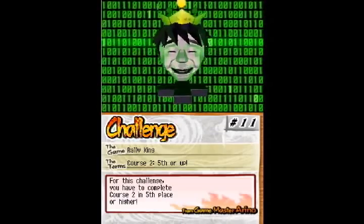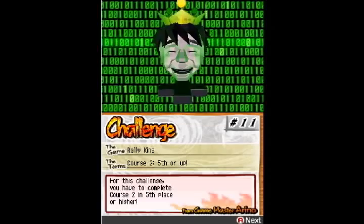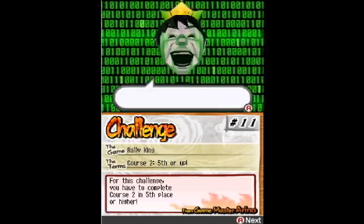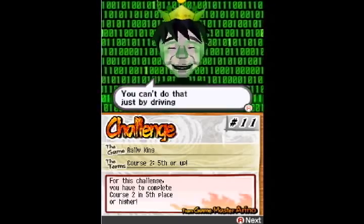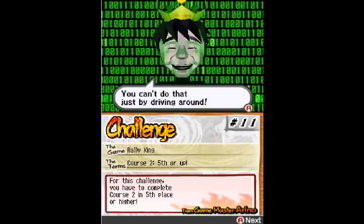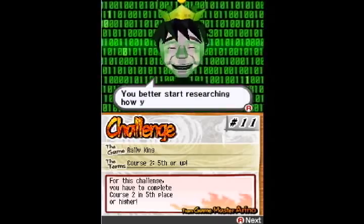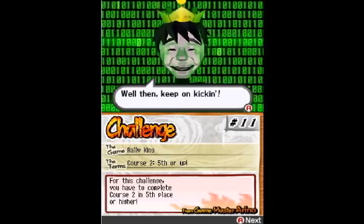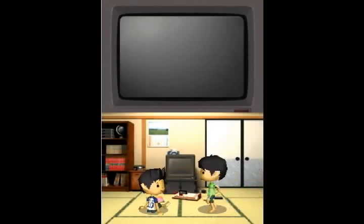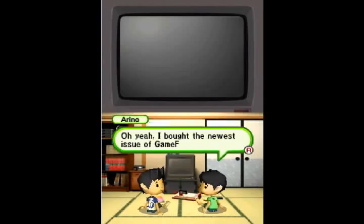What do we gotta do this time? Have to get fifth place or better in Course 2, which will take a couple of minutes. You've actually got a boost and such to get through there. Kicking is soccer, man — or football for those of you on the other side of the Atlantic. And Pacific. And he bought a new magazine!